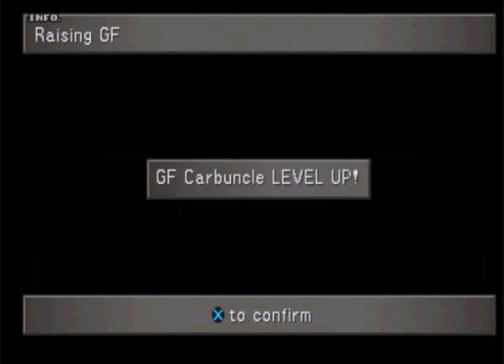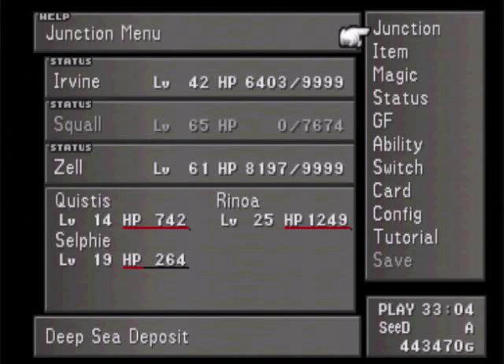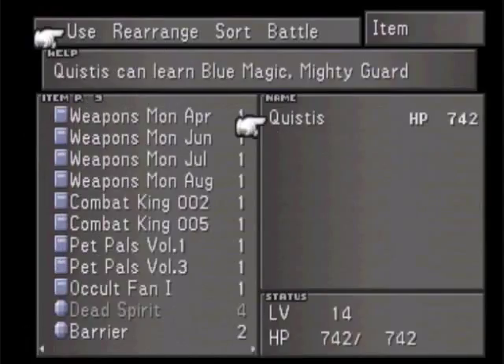Ooh, a barrier. Okay, so I'm going to go ahead and use that barrier to learn Quistis' Mighty Guard. It should be the last thing in my inventory because I recently picked it up. There it goes - Quistis learned Mighty Guard!